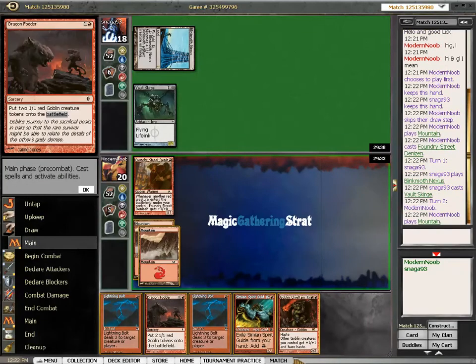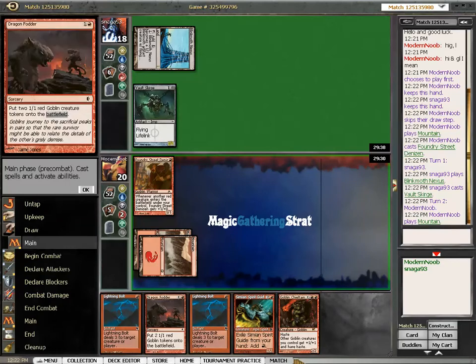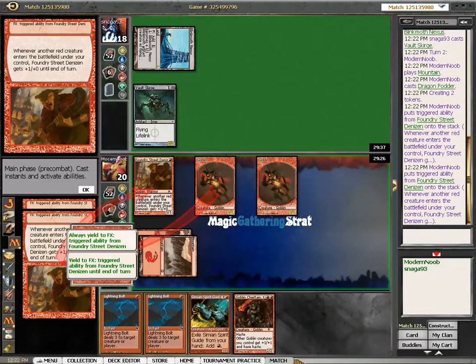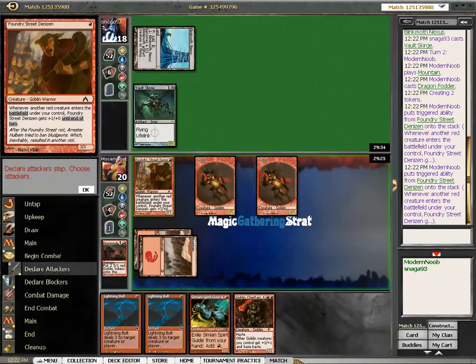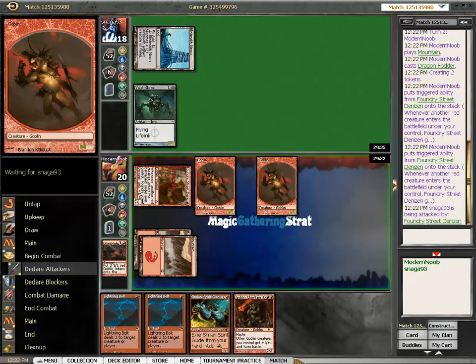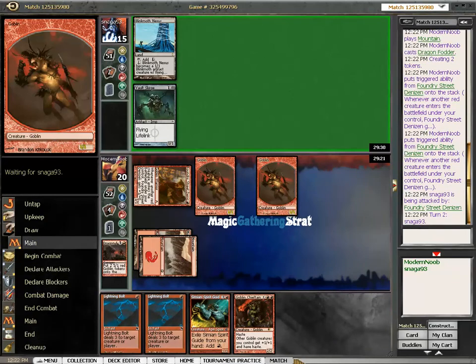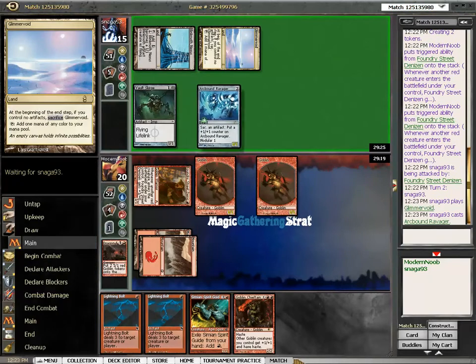So then I have the Chief next turn. Will he block here? I'm not sure. I need to deploy. I don't think he will block. But of course if he played the Wall Skirt I will have trouble. Glimmer Void, Ravager.